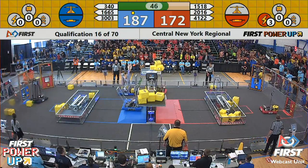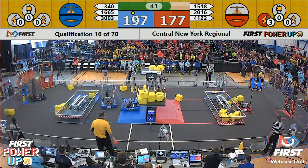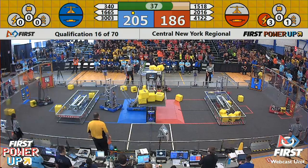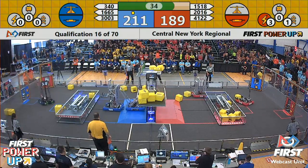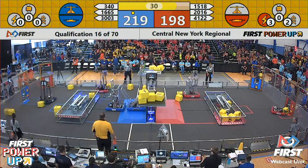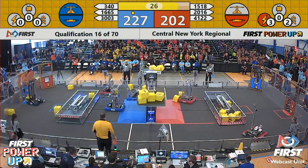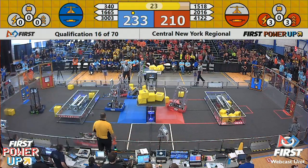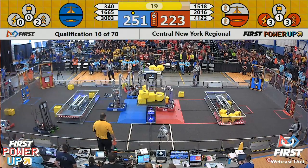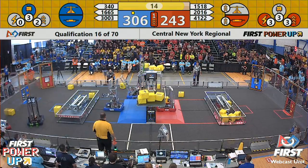30.03 already getting into position for the end game for the Blue Alliance. 41-22 — the Obots still trying to score and bring the scale back. Blue Alliance with possession of both their switch and scale. 30 seconds left, scores still close as these teams get ready for the end game. An interesting strategy on the Blue side: 30.03 deploying a bar of their own so that 1665 can climb up on them. Can they get it done? It's going to be tough.